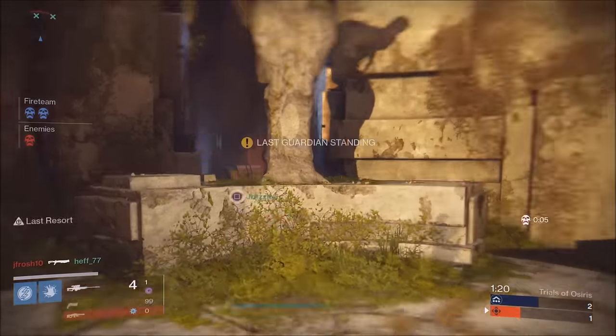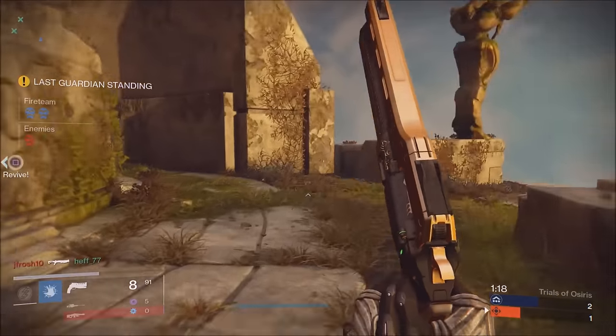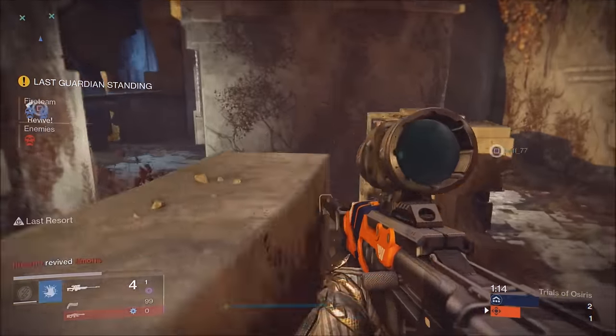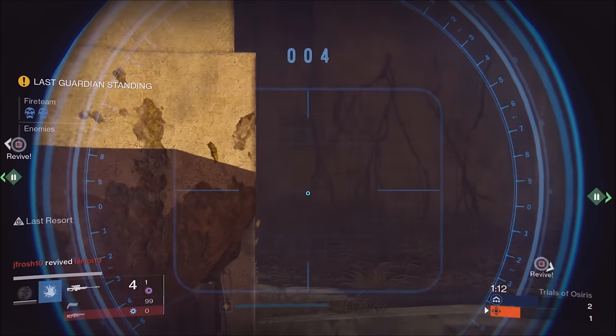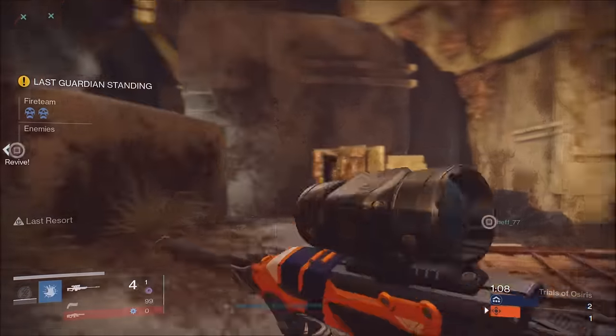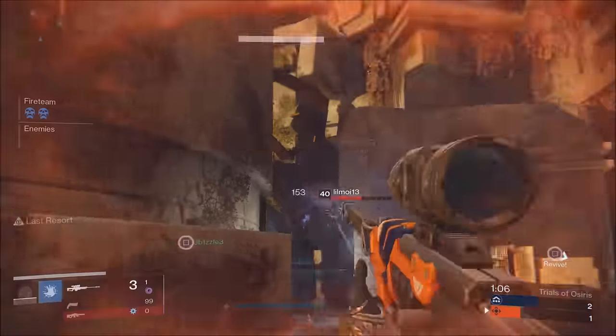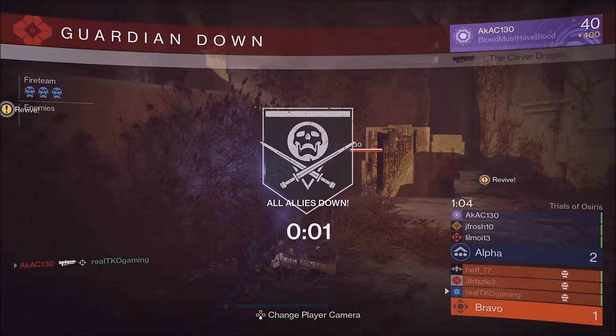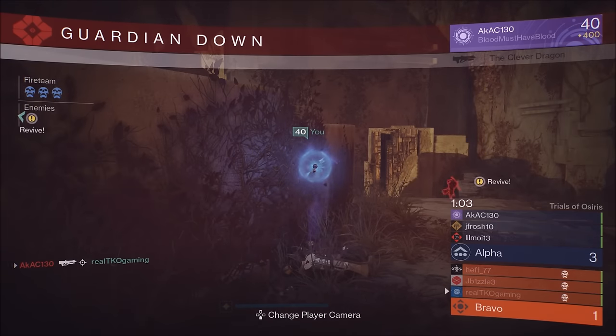For example, when my team is down, my job is to see if I can get a pick — maybe they'll go for a res. I don't always do the greatest job, and honestly I don't show you guys the most perfect Trials of Osiris wins. I want you to see the mistakes we make — it's the only way you're going to learn. This is about five games into our card; we were 3-1 down against this team and we did make a comeback.